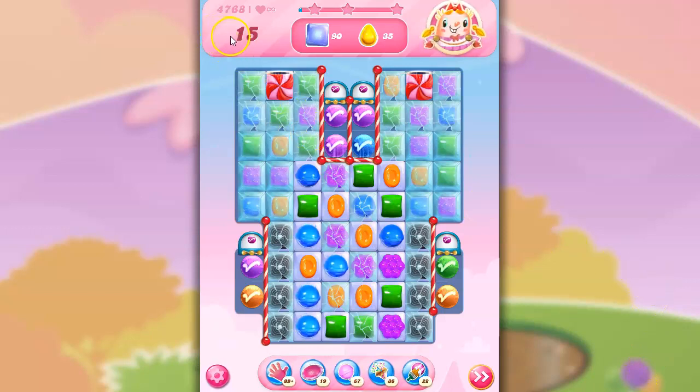So let's take a look. We've got 15 moves to clear out 90 jelly and collect 35 yellow. Yellow don't organically appear on this board.